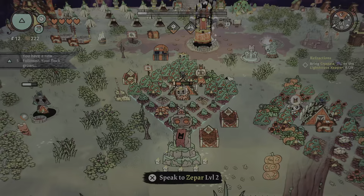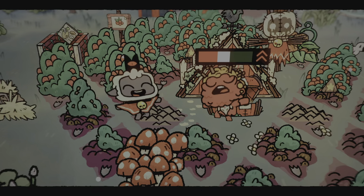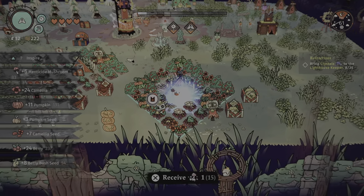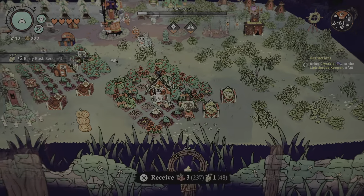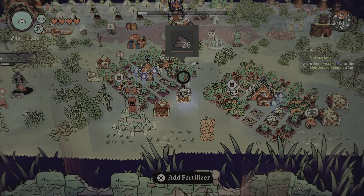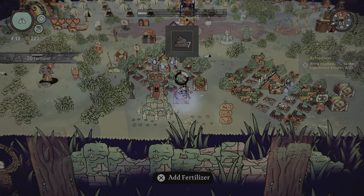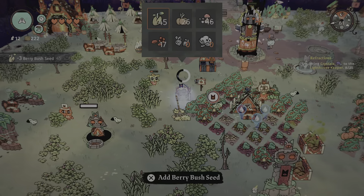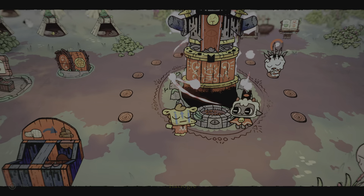We got some of the crystals we need. The vendors need like 25 of them, and I want to use some to make decorations. Eight is how many we got — we'll have to go back in a few more times to get 25, especially if I'm going to use them on decorations right now. Which — let's be honest — I am. We need to trick everybody into believing in us again. There's a sick frog to the right.